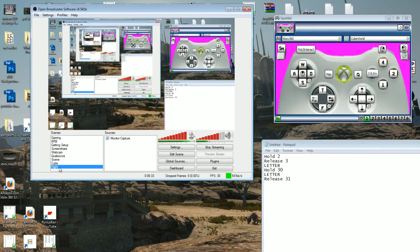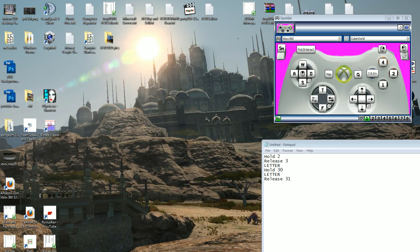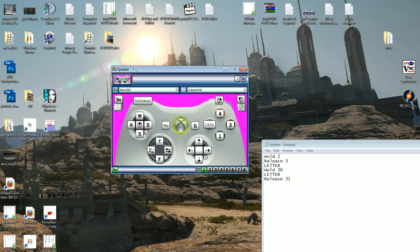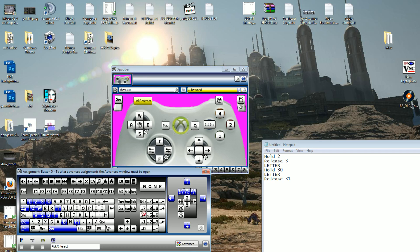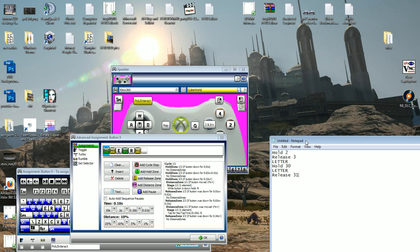Okay, as you can see — you may hear a loud truck in the background — I am showing you my right monitor. Here is the Xpadder program that you've been seeing in my video. Here is the pick up and interact button. If I click on that, you'll see the way I have it set up under Advanced — I have it set up with my little text document reminding me what to do.